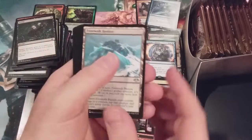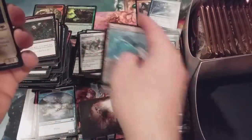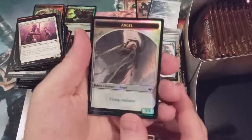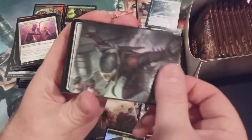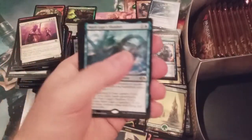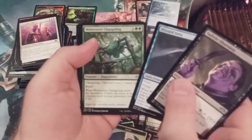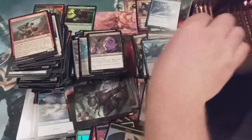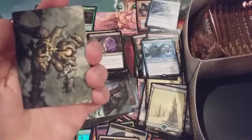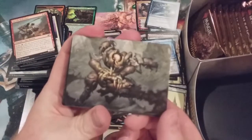Bastion of Remembrance, the Good-Fortune Unicorn, and a mess of commons. Foil Serra Angel token — that's awesome! Some more artwork, snow-covered forest, and Mirri's Guile. Look at this box — we still got around 10 packs to go, still just on two mythics, and we've already gotten the Vista, three horizon lands, Force of Negation, a foil mythic, and a foil rare.